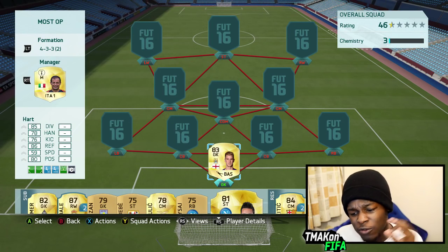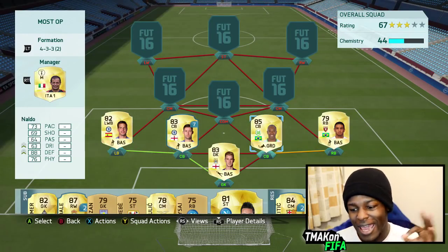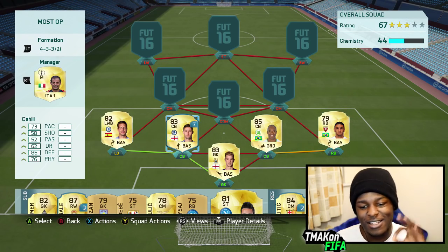Starting off with the goalkeeper we have Johar — he suggested the upgraded version but I only noticed that after I bought all the players, so my bad, sorry bro. Back four: Azpacholeta, Cahill, Naldo as well as Perez. As you can see there Azpacholeta is a left wing back, but you've ever had those moments where you just snipe a player and then only after you realize it's the wrong position.